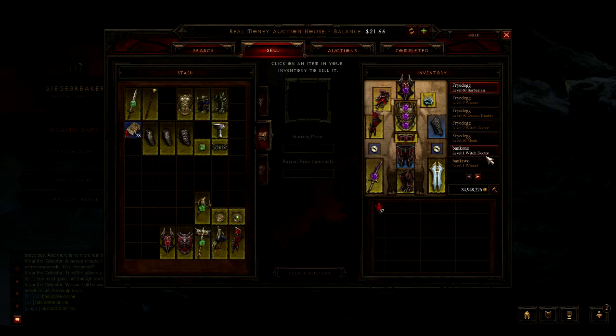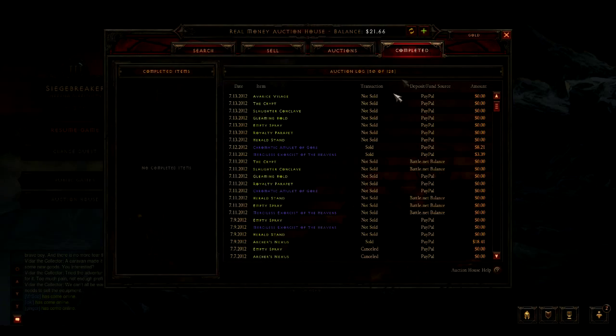Hey guys, Fried Egg here. This is my second auction house video, and this one is going to be focused on the real money auction house. My last video went into how I farm to get gold and items, how I determine what to sell for gold versus real money, and my process of pricing things out and selling them on the gold auction house.